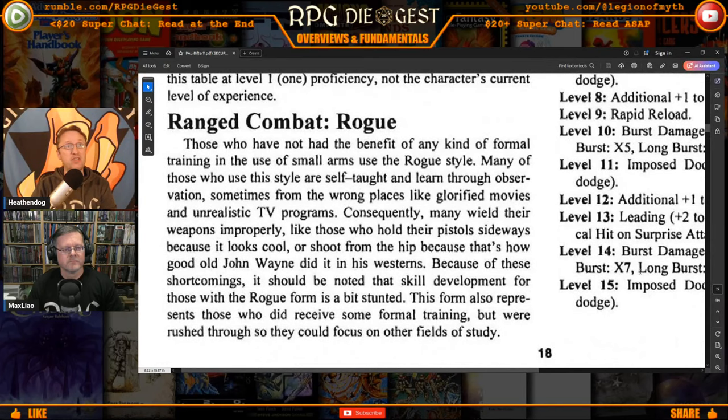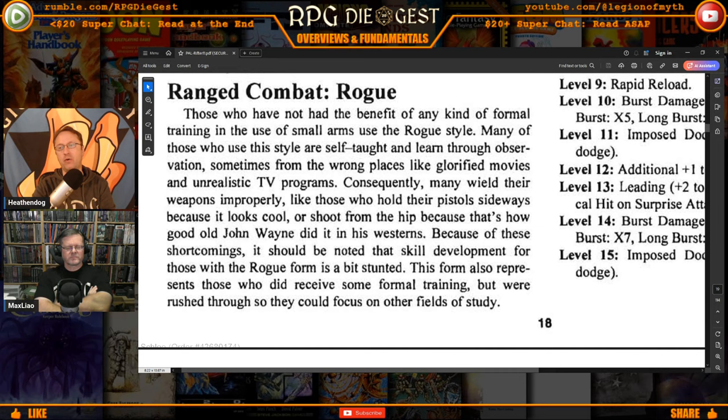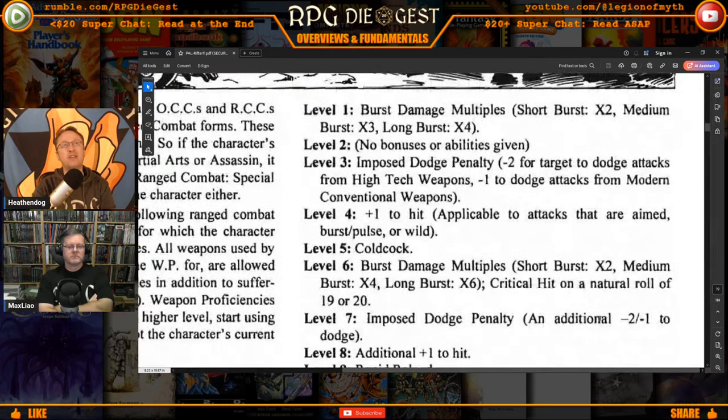Those who have not had the benefit of any formal training in the use of small arms use the Rogue style. Many are self-taught and learn through observation — sometimes in the wrong places, like glorified movies. Consequently many wield their weapons improperly, like those who hold their gun sideways or shoot from the hip because that's how John Wayne and Rambo did it. Because of these shortcomings, skill development for those with the Rogue form is stunted. This form also represents those who did receive some formal training but were rushed and couldn't focus because they had other fields of study.